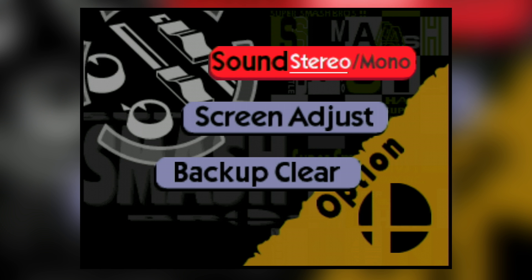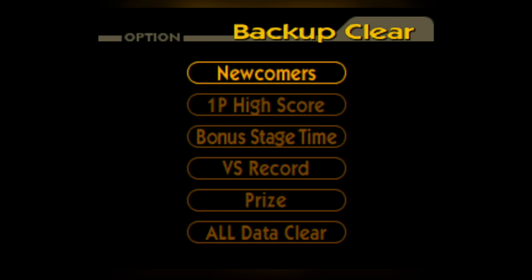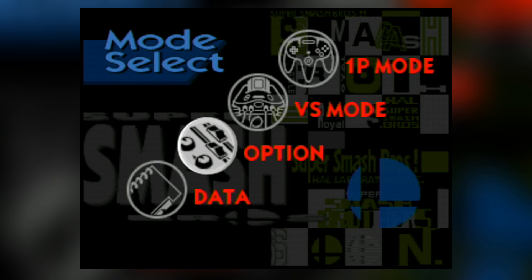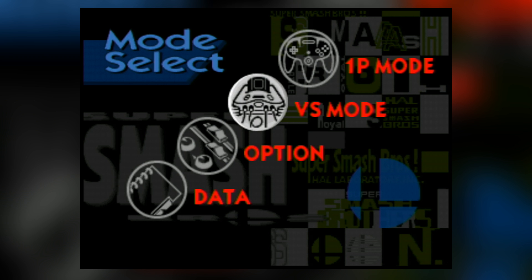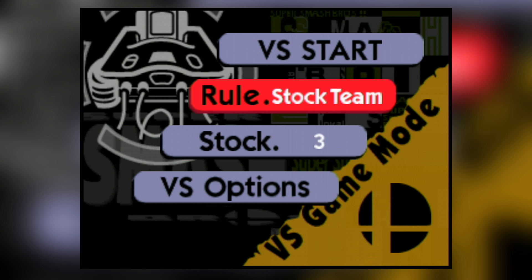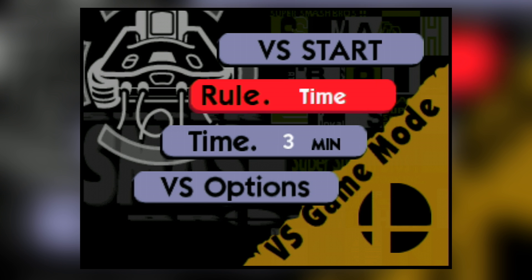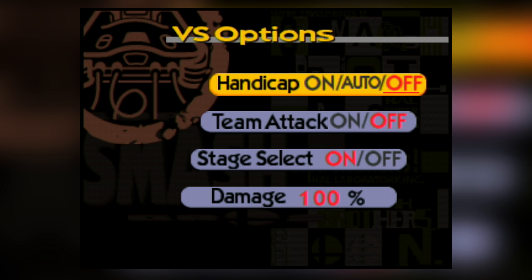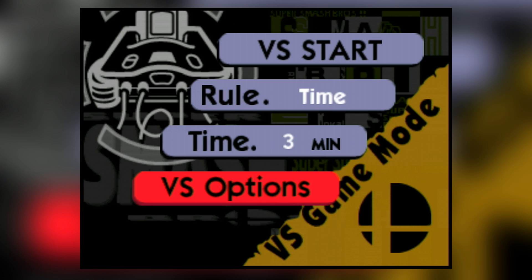Options: you got your sound, stereo, mono, screen adjustment. So let's start this off. Since 64 already had really two main modes, let's start with some quick little verses. You can see it's simple — we have time, stock, time team, stock team, and that's your lot. In versus options you also have handicap, team attack, all this. Very, very basic stuff.